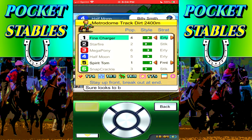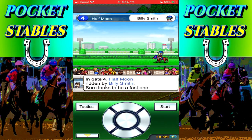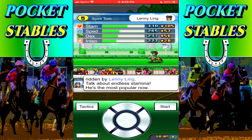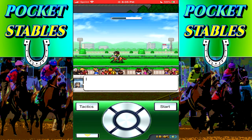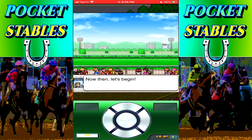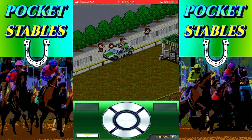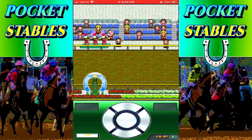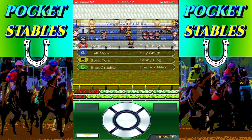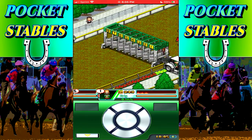It's time for the Megacom Ultra race to begin. Gate 1 is Fine Charger ridden by Michael Eklis. Gate 2 Starfire ridden by Tommy Amos - he's got a nimble body, watch out. Gate 3 Megapony ridden by Timothy Lord - talk about endless stamina. Gate 4 Half Moon. We actually need to do tactics - Spirit Tom I'm going to send to the front, Fine Charger I'm going to have stock in second place.